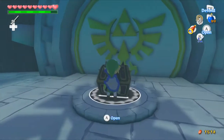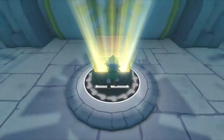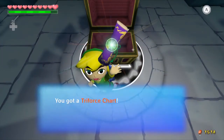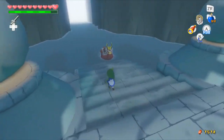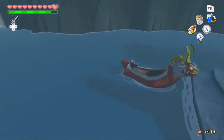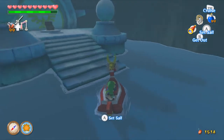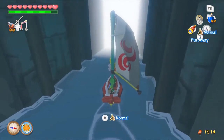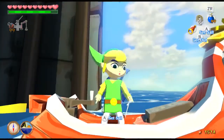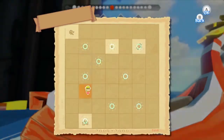There we go. It's a fancy looking chest, so there should be something good in it. We got the Triforce Chart! I think there's three of those in the HD version. It's weird, because in the original version this was one of my least favorite parts of the game — you had like eight of these and you had to take them all back to Tingle and have them read. It was just very annoying.